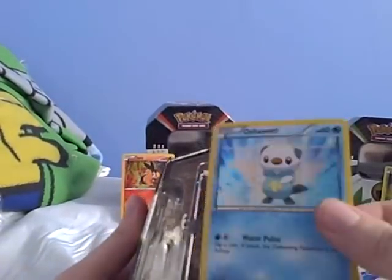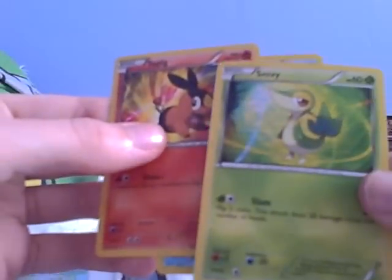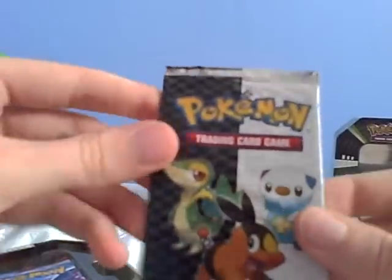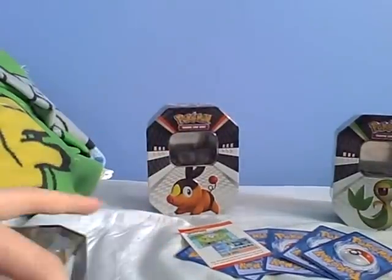We have an Oshawott card. Or if you got the PokéBoo one, you would get a PokéBoo card. Or a Snivy card. And you also get a sneak preview. You also get two Call of Legends, Triumphant and Undaunted, but we're not interested in that — they're not black and white.